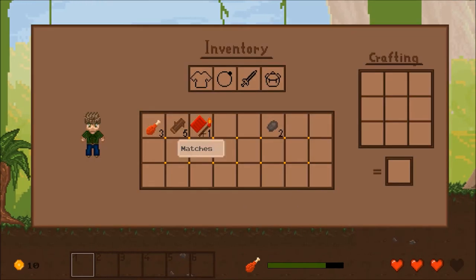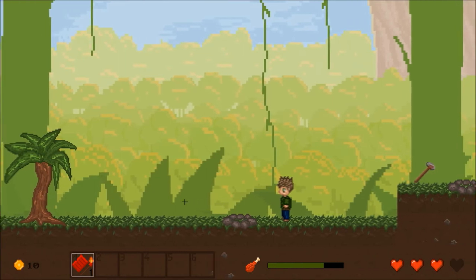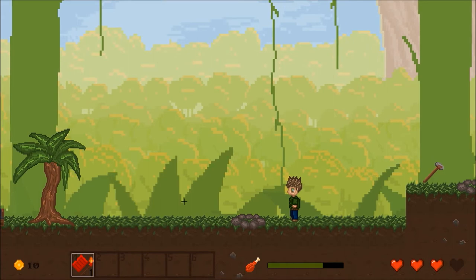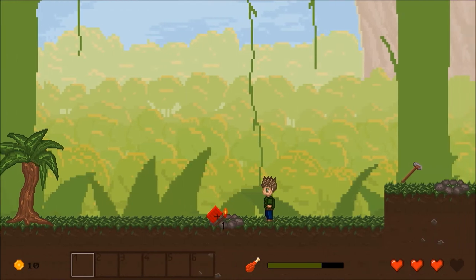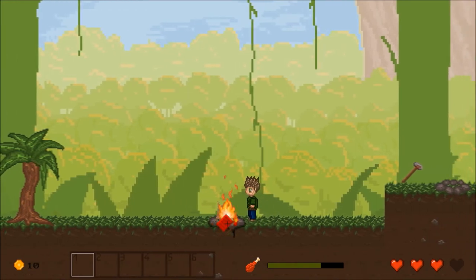A new item I added are matches. I can put those also into a usable slot. Maybe you will be able to buy these at your base camp or find them on your quests.